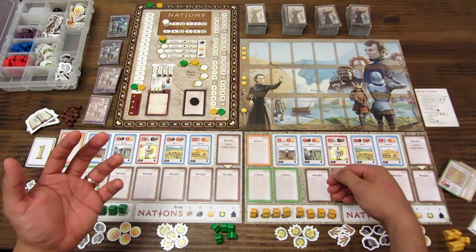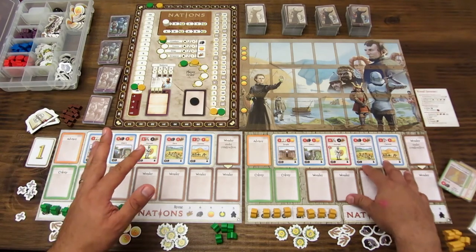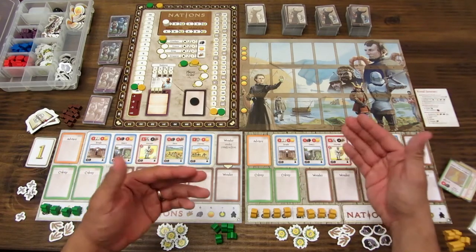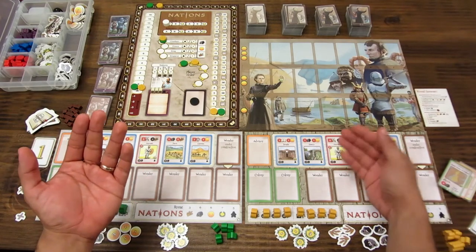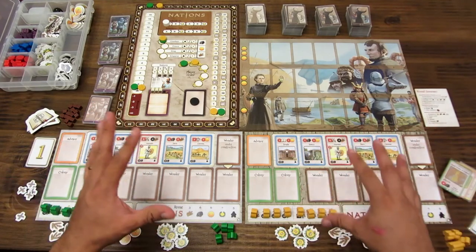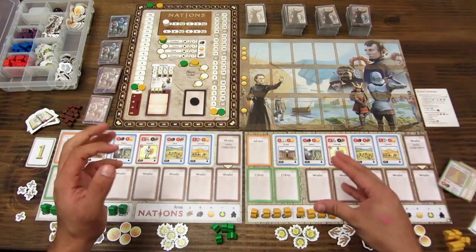Para mantener todas estas tarjetas hay que gastar recursos para construir los edificios que aparecen en cada uno de los tableros, pero a su vez estos edificios producen recursos. Es un círculo que hay que ir manteniendo: construyo un edificio y cuando pongo más trabajadores encima, produzco más recursos. Tengo que manejar toda esa economía de forma ordenada; hay mucha estrategia detrás de esto.